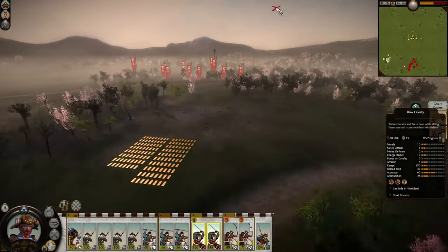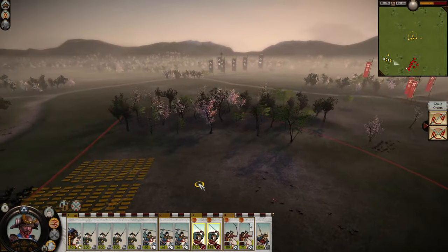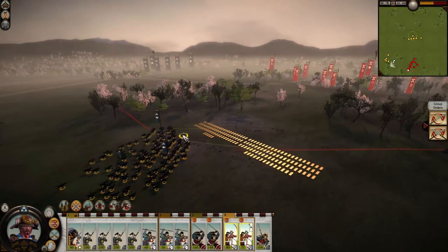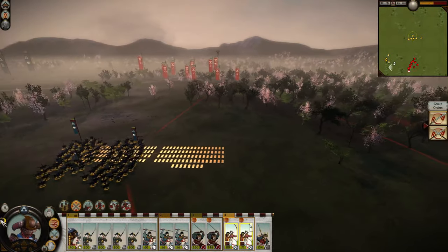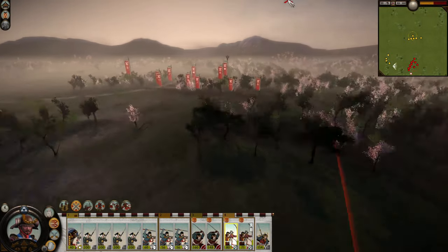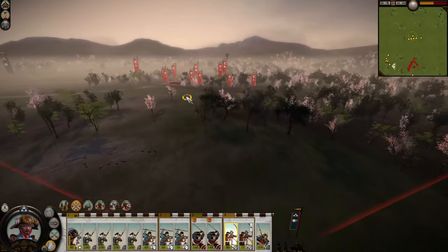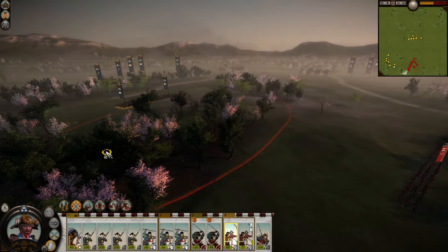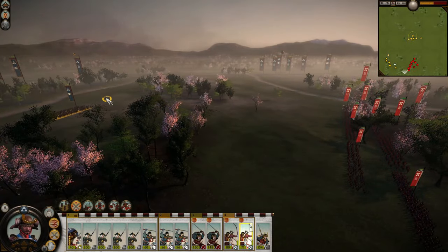It seems pretty methodical and slow burn, but it's actually quite fun to do this — it feels extremely surgical. By virtue of them being mounted, that's an advantage they have. Another advantage is kiting as archers. One-on-one, bow cavalry versus bow samurai usually isn't a good idea since bow samurai have twice as many arrows and fire a lot faster, but since we have two units we can have one firing while the other kites.